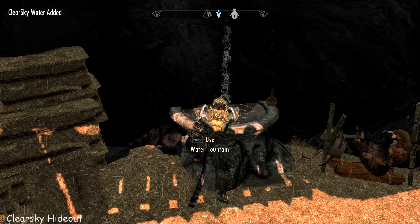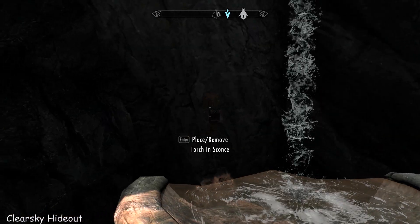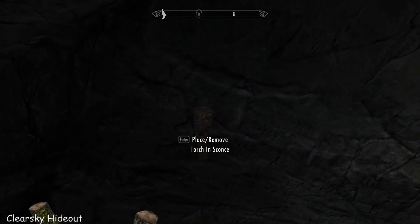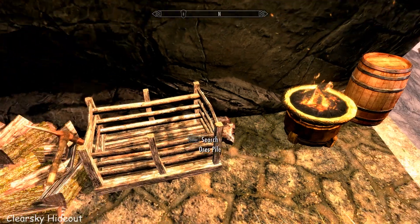Look at it! That's amazing! Just got myself a bottle of water. I haven't got any torches, but you can place torches in the sconces around here, so when it's really snowy out it gives you some nice light. I've got one left there. You can also light that brazier.